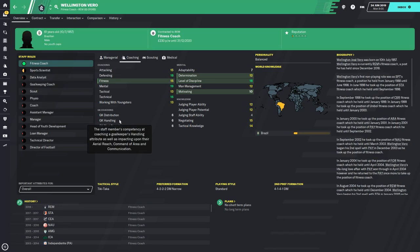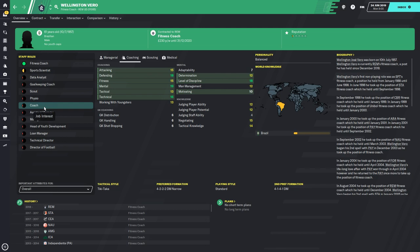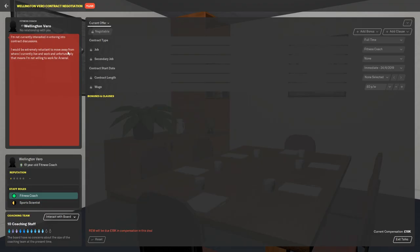Moving on to defending coaches technical. This guy is generally a fitness coach — a very good one — but you'll want him in a coach role. The way you do this is by offering him more money to have an interest in that role. He might want to be a fitness coach or sports scientist, so you may need to wait a season. In terms of defending coaches technical, he's got 18 defending and 16 technical — discipline isn't great but motivating is good. When I tried to bid for him he wasn't interested and wants to stay in Brazil, so you may need to wait.